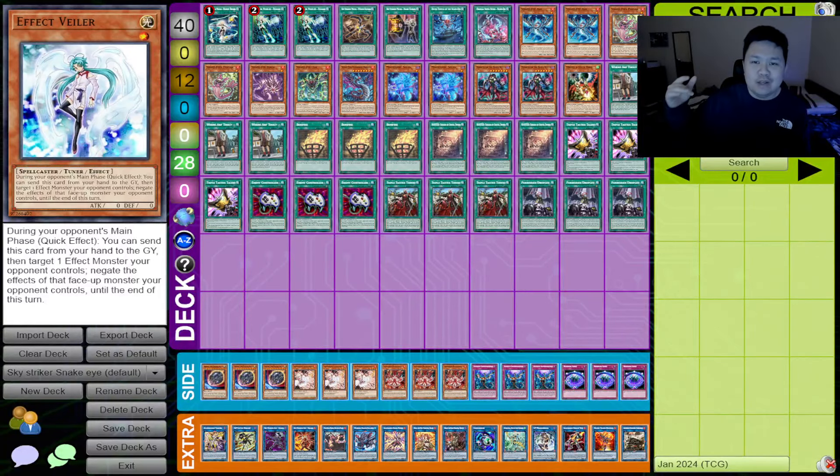What's up guys, welcome back to another brand new video. I know you're probably wondering what I'm showing you on screen, and I'm here to explain. This is a deck that's been floating around Discord and a lot of high-level testing groups. People are talking about playing Sky Striker cards into the Snake Eyes deck — something a lot of competitive players know about by now. Think of this video as a deck review, not really a deck profile.